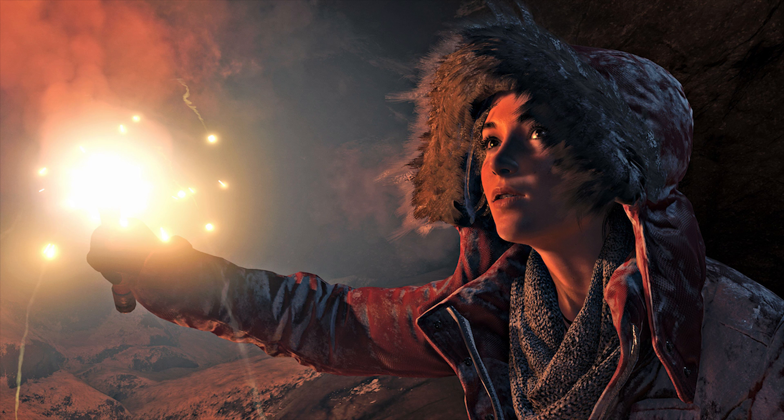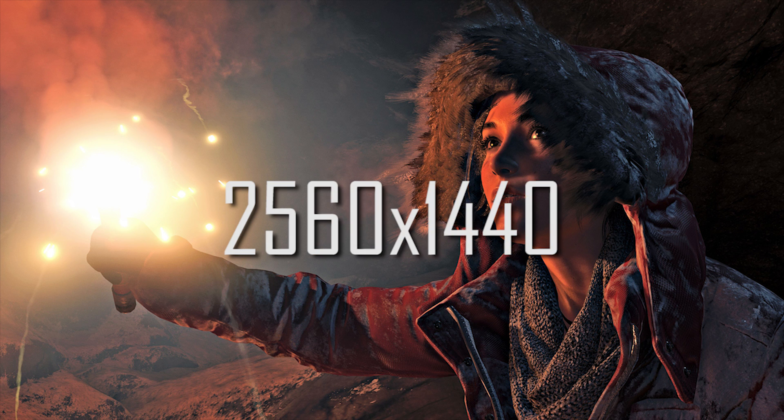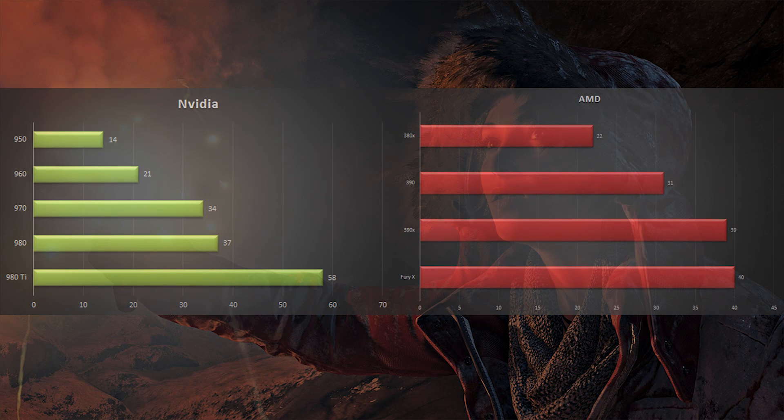Next, the 1440p or 2560x1440 resolution benchmarks. We again see the difference between the two sides. The 980 Ti remains the king of the hill with very high scores, nearly 60fps. The 980 and 970 are in the late 30s but are very close to each other. Everything else in the Nvidia lineup is pretty disappointing — the 960s and 950s weren't built to play at 2560x1440.